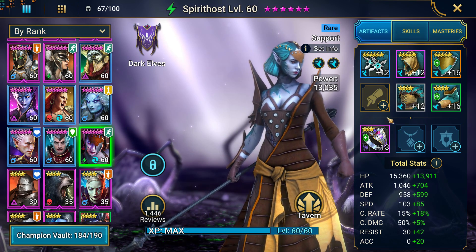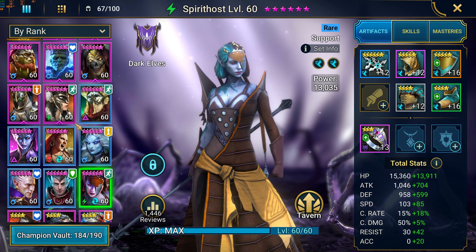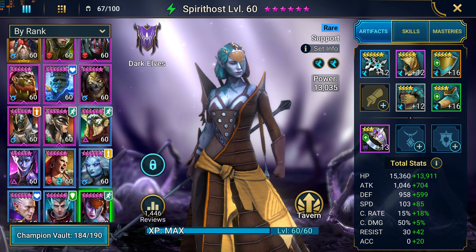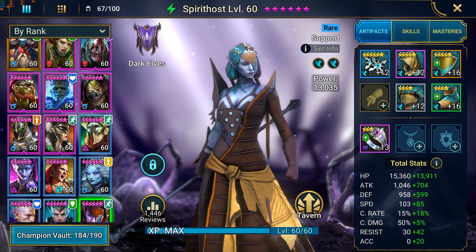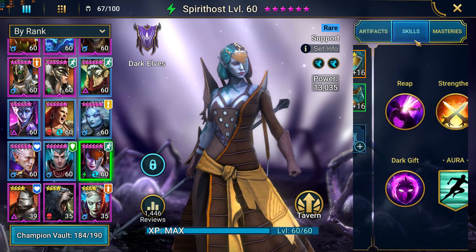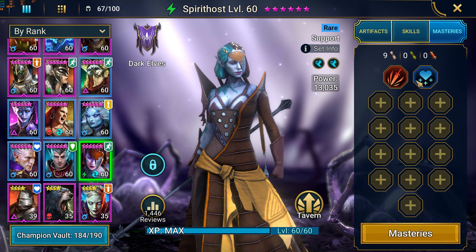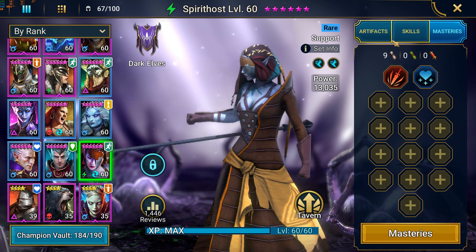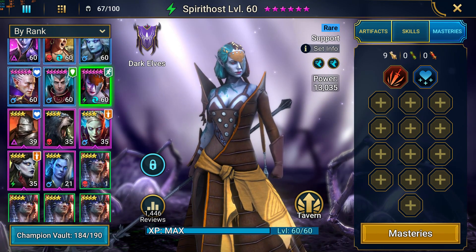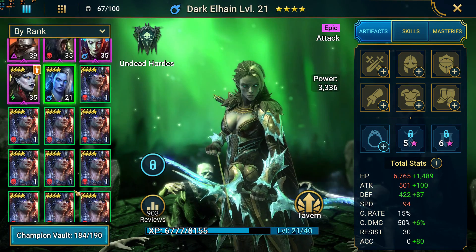We've got Spirit Host — he did bring her all the way up to level 60. I think he's starting to take her apart now because she's not that useful anymore. But this is your increased attack to work with Ultimate Gaelic for that HP burn — that's maybe why he built her this way. All skills done, and the masteries are basically nothing done because it's not that important.